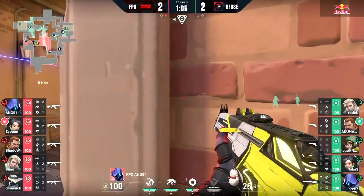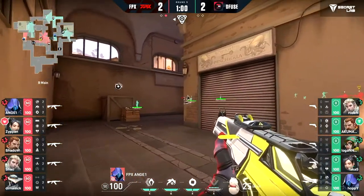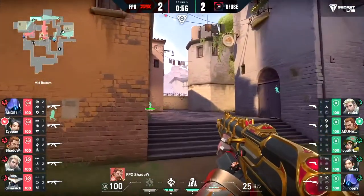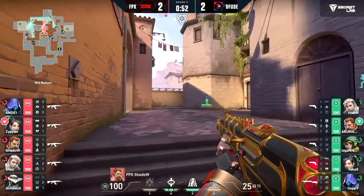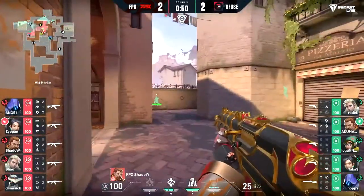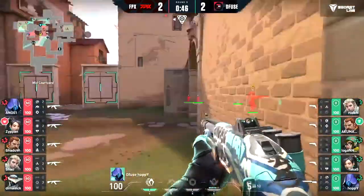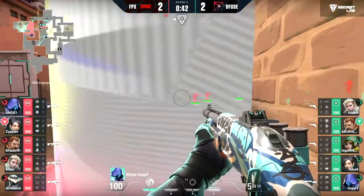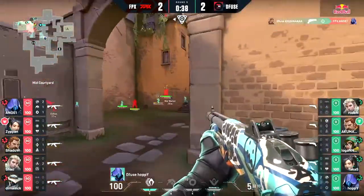They've had to gamble an extra player in to try and help on B. The problem is we don't see the proactive approach — especially in a round like this with four pistols and a Bucky. I want to see some extra information. Instead it looks like an all-in gamble. They do have to push onto short — this is the info they needed. Hoppy can say they're not rotating, and there's actually a fast flank incoming.